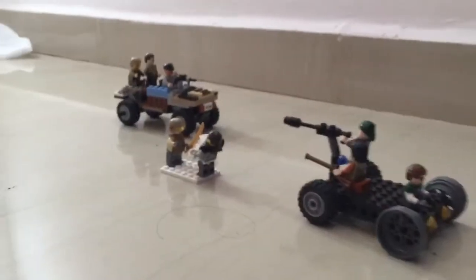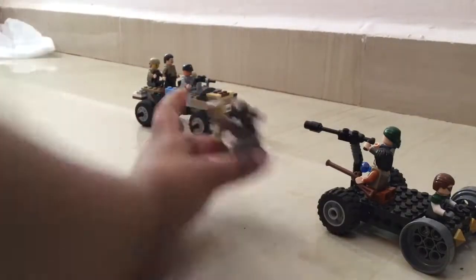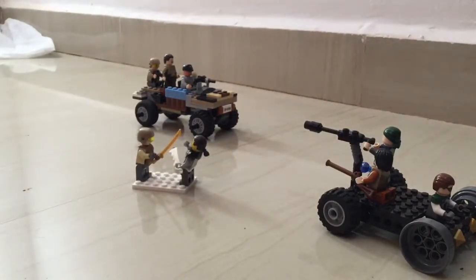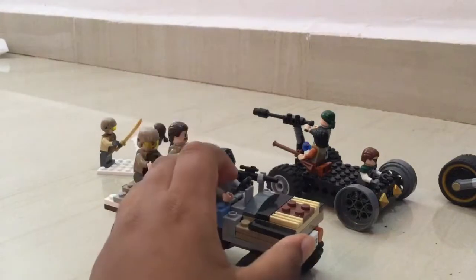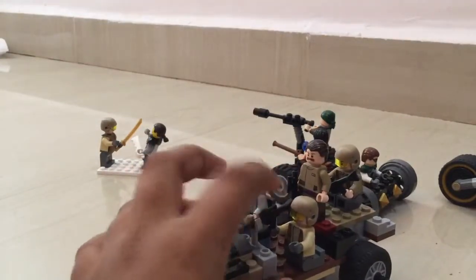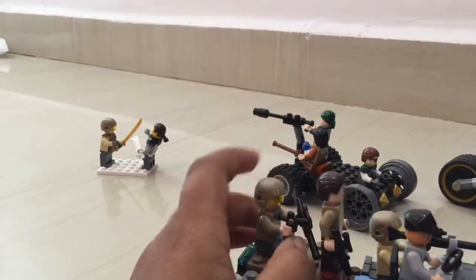Over here we have the commandos coming behind them. This commando has a little comms link he can use to talk to the vehicle back there, and he's sword-fighting against a custom bad guy. Over here is the vehicle pursuing the bad guys — it's an Empire battle general's suit with Kai Ninja's head, a custom guy I created, in a custom Avengers car that's very customized. Another commando has a rifle and is shooting ahead, along with a general commander and another commando loading ammunition into his rifle.